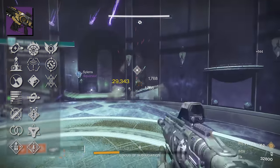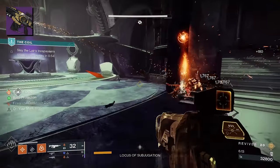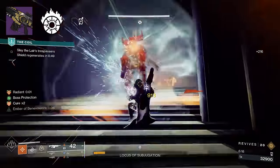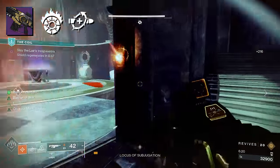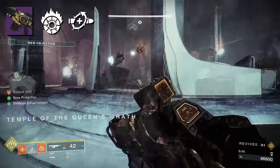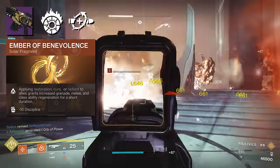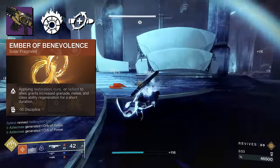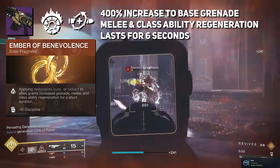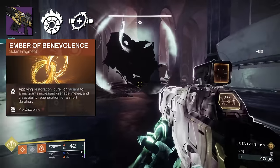What is my PvE god roll? Onslaught is just too good, but I'm going to give you two PvE god rolls to consider. One is Incandescent and Heal Clip. The Solar 3.0 synergy between those two traits is just too good. You could proc Ember of Benevolence with Heal Clip — we're applying Restoration, Cure, and Radiant to allies, granting increased Grenade, Melee, and Class Ability Regeneration. This is a 400% increase in base Grenade, Melee, and Class Ability Regeneration lasting six seconds, just by granting Cure to your allies.